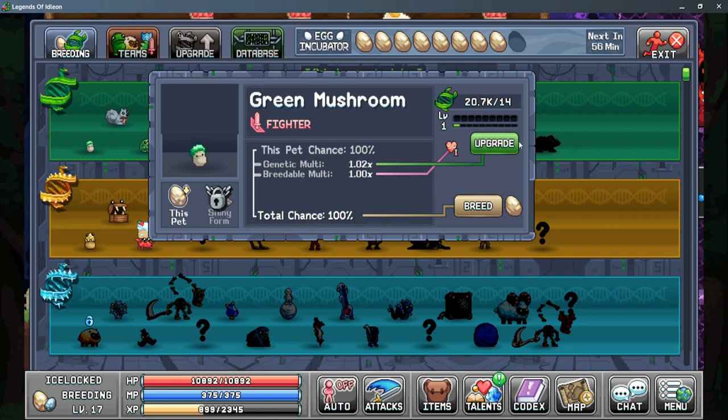On the right-hand side you have the Genetic multiplier tab, and this is increased by spending DNA splices, which we'll get to soon, and then it shows you your total level of this. And when you click the Upgrade button here, it spins your splices and levels you up, giving you a little bit higher of a multiplier.